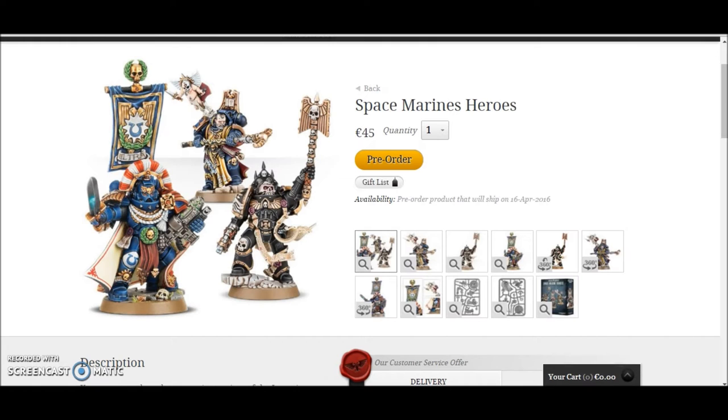Next up we have the Space Marine Heroes box. In this you get three Space Marine Heroes: the Captain, the Chaplain, and a Librarian with a little Angel baby guy. It's €45. Three HQ models for €45 is pricey, but you do get to save quite a bit on this one.